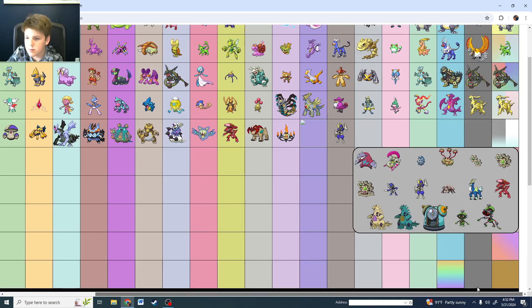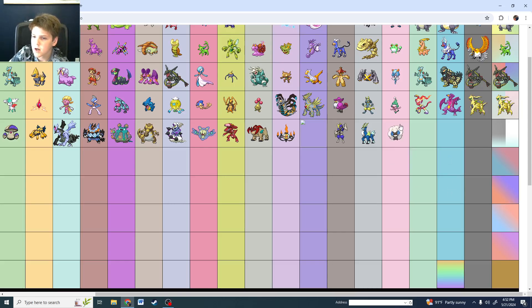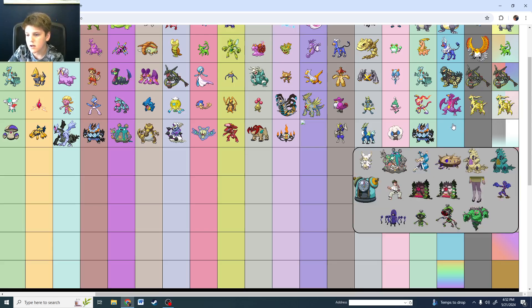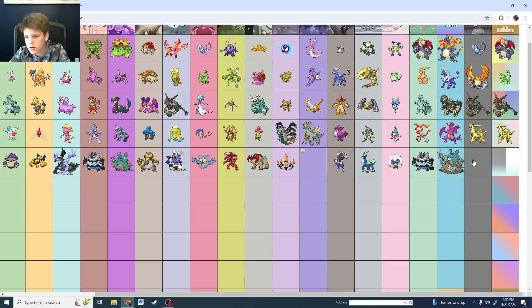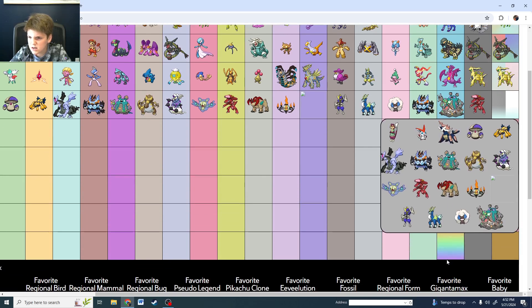Steel type — those are not a Pokémon. Cobalion is there. Fairy is Whimsicott. Starter is Emboar — did not realize how good of a shiny it has. Gimmick form is Gardevoir. Legendary is Genesect. Favorite overall for Gen 5 is shiny Bisharp.